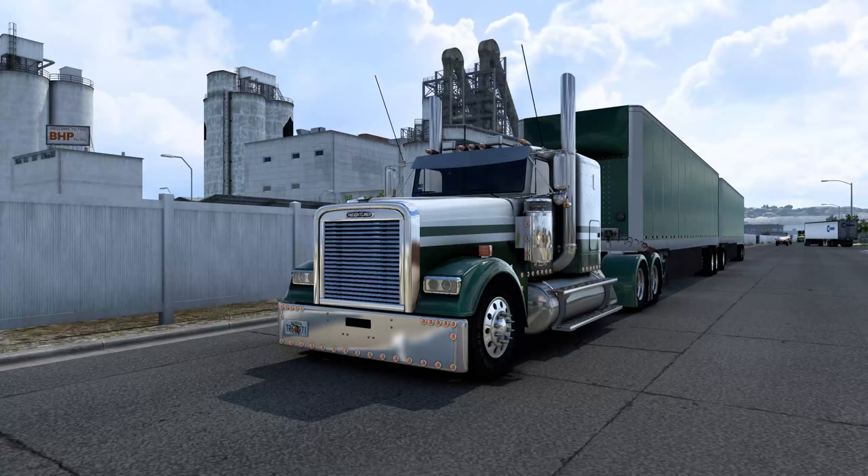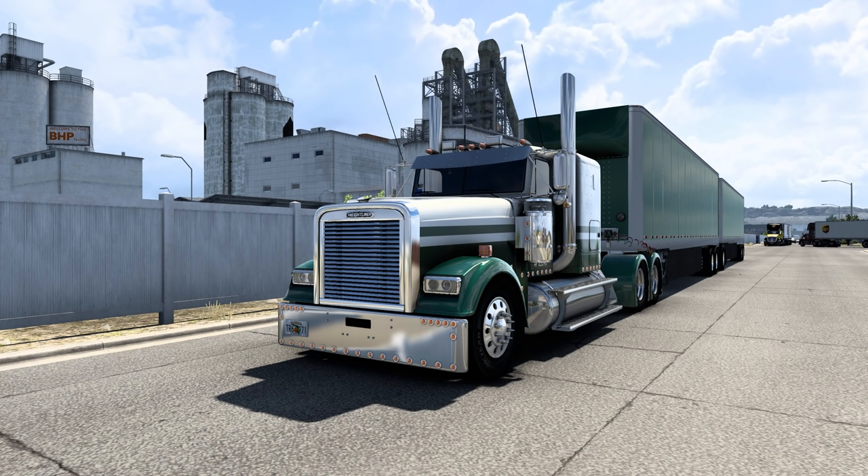Hello everybody, welcome back to American Truck Simulator once again. Today we are driving the John Ruda Classic XL and we are currently in St. George. I believe we're going to Tonopah if I remember things correctly, but I don't know. We still got Rumbinicus's sound pack in here. I think we're rolling with the Cat C-15 today, so I'll fire it up so you can hear it.